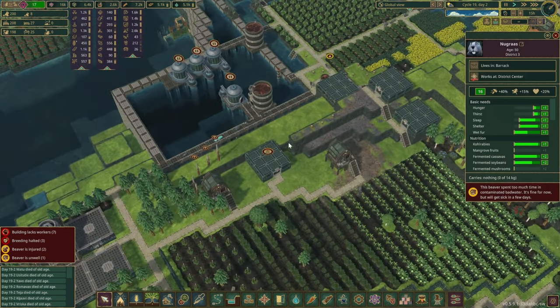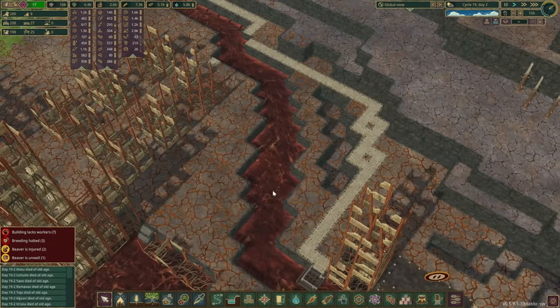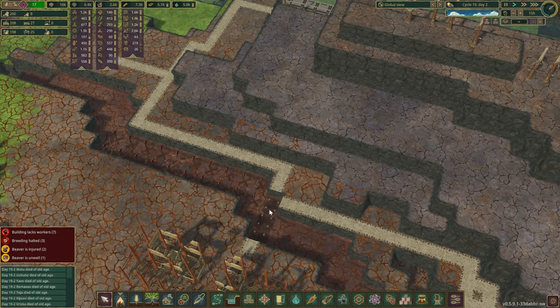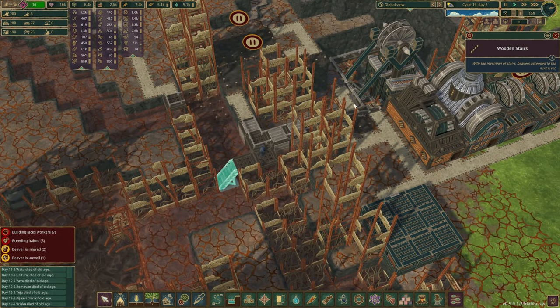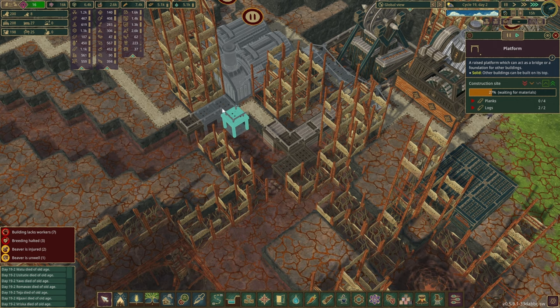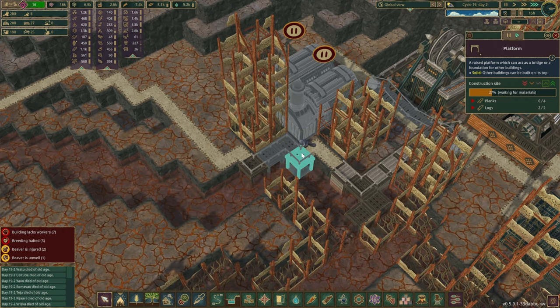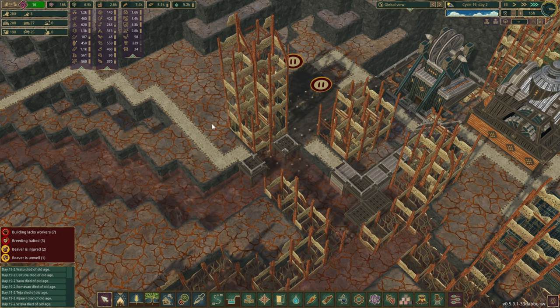Someone is unwell — how did that happen? He must have gone down. Oh, I see what's going on — they can walk through the metal. Let's delete this ladder over here. Those silly beavers! You can at least construct those platforms over here and you'll remain safe, hopefully.